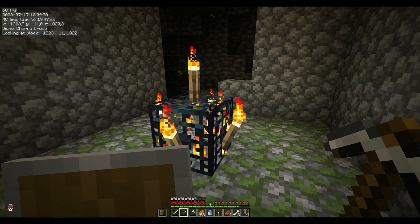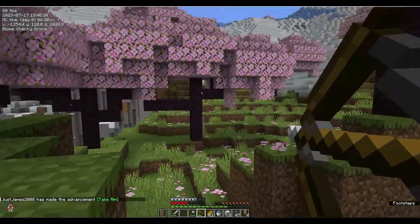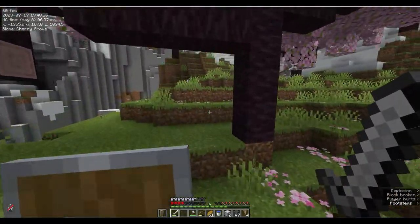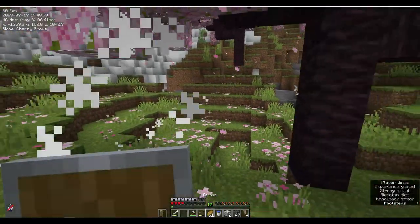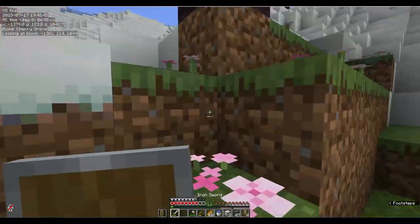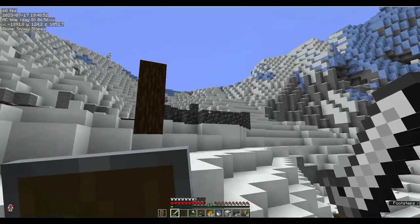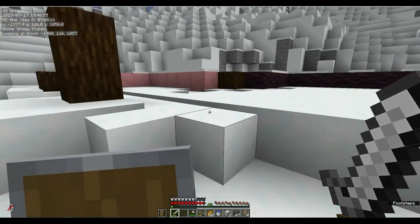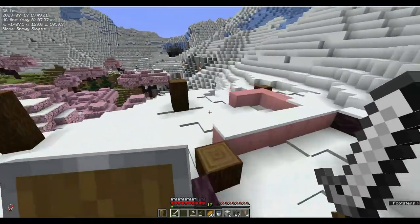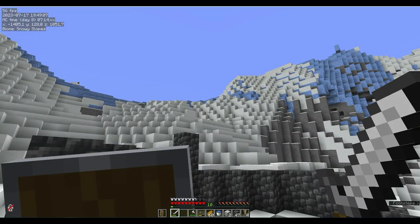Hi guys and welcome back! So after a little while of mining and chopping trees, I wanted to show you my plan for the base. I kind of want to have like a deep, tall wizard tower with a watch-out area, and I'm going to use this new wood to go around and make like a little cottage. So this will be a wizardish tower with the cottage to the side.